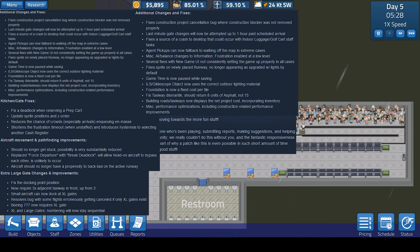There are additional changes and fixes too. They fixed a construction cancellation bug. Agent pickups can now fall back to walking off the map in extreme cases — I think that addresses people getting stuck on the edge of maps, both employees and passengers. If they walk off the map, you're not charged their hourly rate. Go ahead and pause the video if you want to read through the full list.